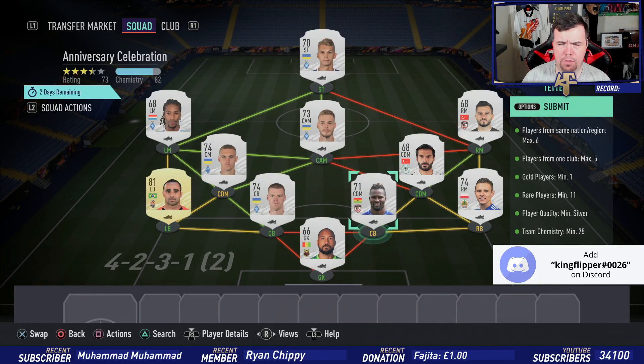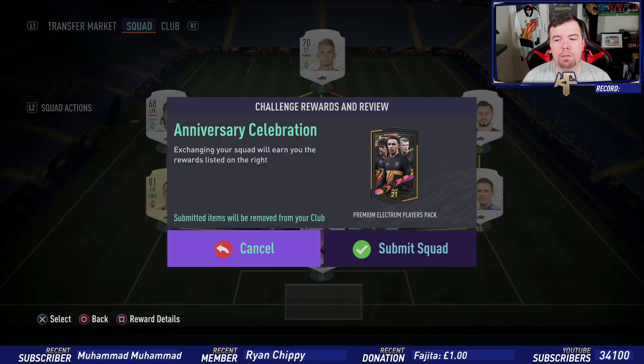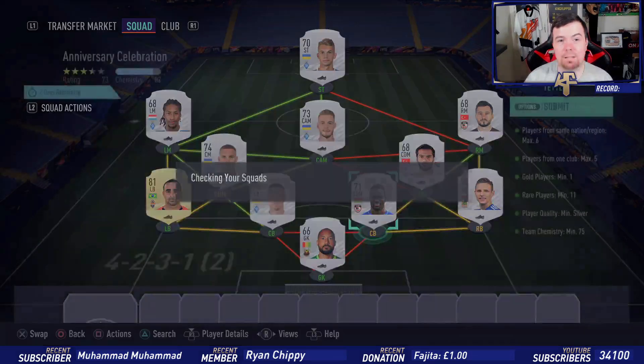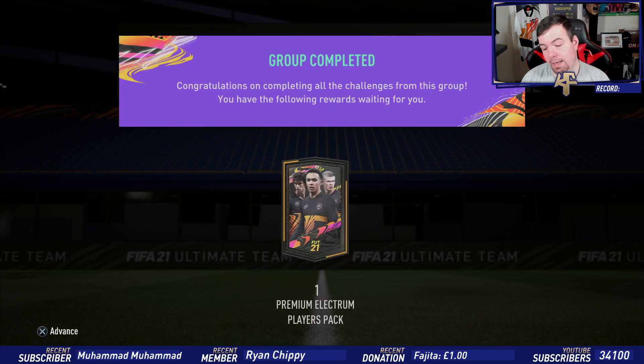This is just showing you a cheap way to do it. This cost me 5.1k — I did try to get it done cheaper and you can get this done for less than 5k. In my opinion, I would not be spending more than 7k to do this SBC. The premium veteran players pack is a 20k pack, but it's not the best pack in the world. Yes, it's tradable, but you're going to struggle to make your money back.